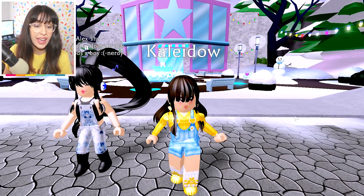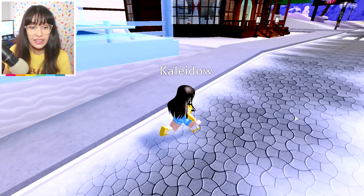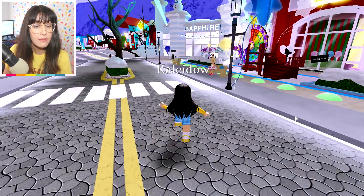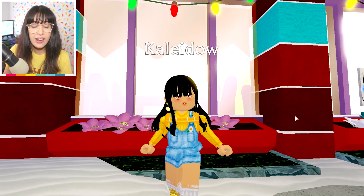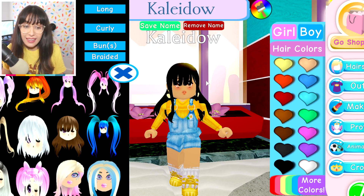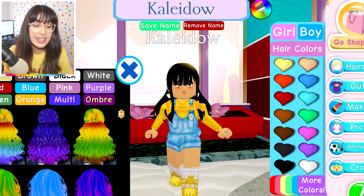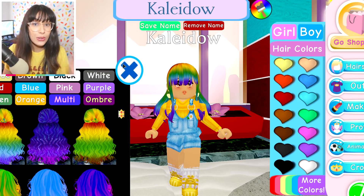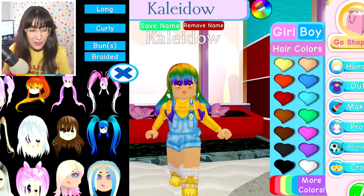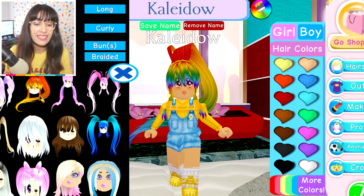There's a girl trying out all the new hairs — there are so many cute new things in this game! Let's find a nice area to do our makeover, somewhere super rainbow. I think these fairy lights look really adorable. Let's get into it! I really like this hair color but I want rainbow, so let's go into multi and change it. There are so many cute hairstyles!